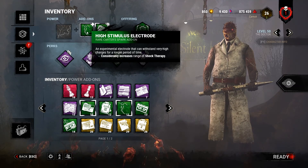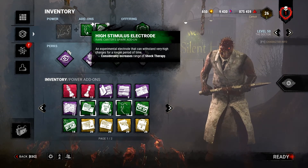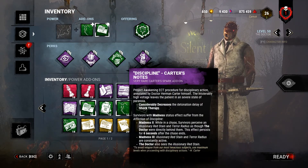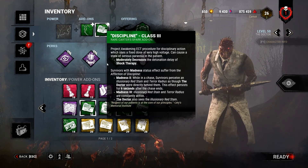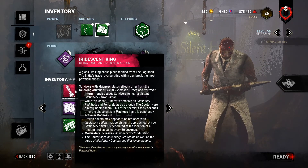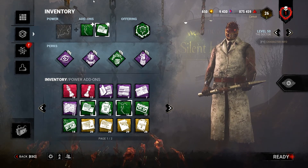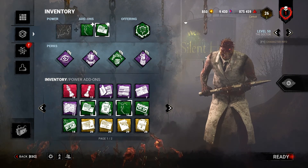I'm using the high stimulus electrode for the range so I can shock people from greater distance. I'm using Discipline Class 3. I could use the very rare one, but I think I'm fine with just the rare one. Obviously I could go Iridescent King and Iridescent Queen too — those two are probably even better actually. But I think I'm fine with my current setup. If you want to know what these do, you can pause the video and read through them. The Doctor's add-ons are pretty complicated.